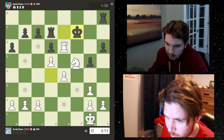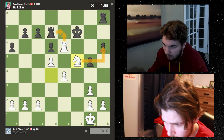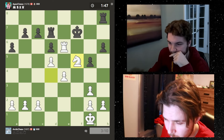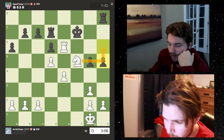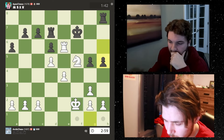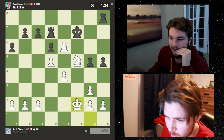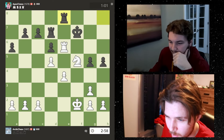Now I'm going to go here threatening to win this - it also stops him from going here because I now take. No forks. I might have to go h3 at some point to undermine the rook, but first we need to move this. He stops it. I can give this check but I don't really have a follow-up. Now is a good time to bring my king since I can't get pinned at all, and I can start infiltrating somewhere. I'm up on the clock.